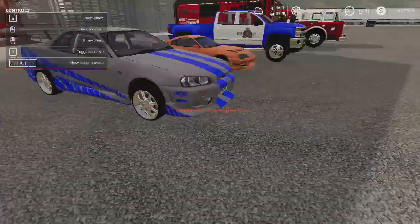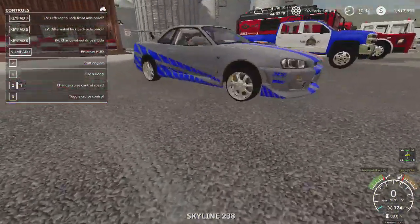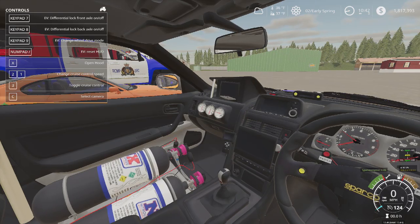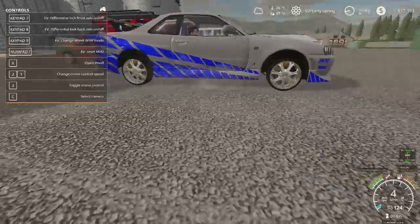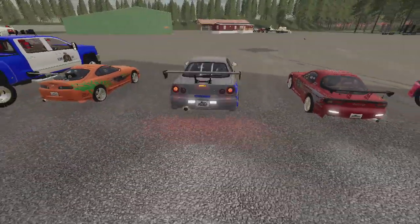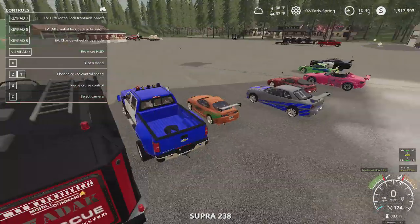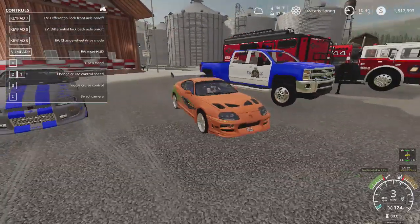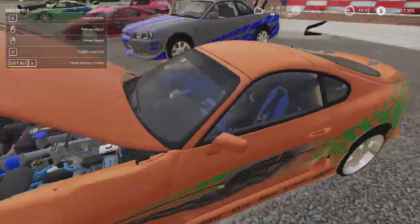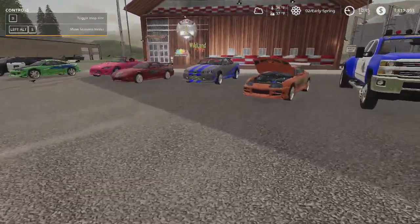Then we've got the Skyline. Sit on the opposite side - you've got your nitrous right next to you. And then we've got the Supra. Ooh, that looks like a nicely detailed one, probably the best one out of the pack. We've got five cars total, so that's pretty good.